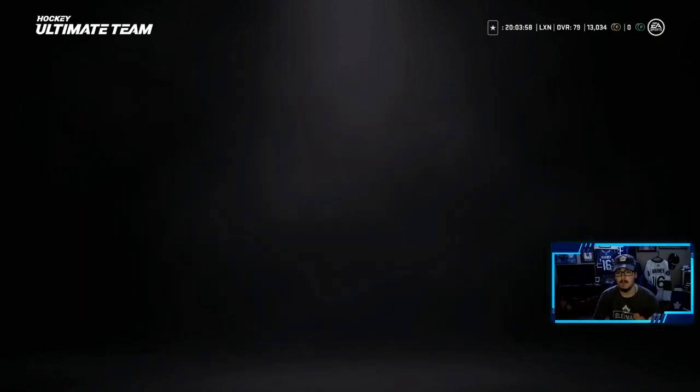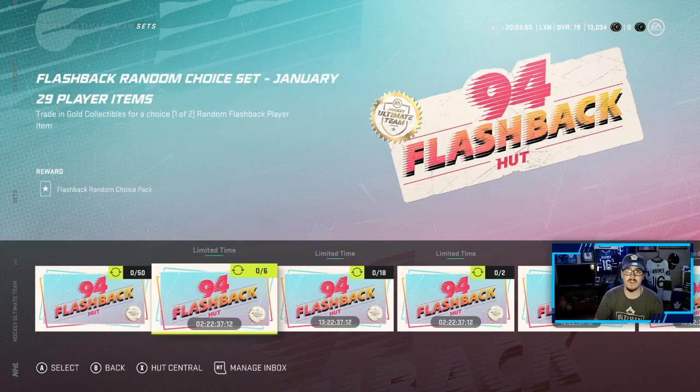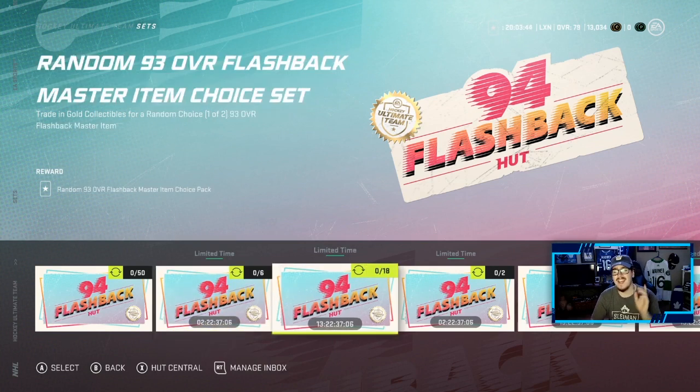So let's go into the sets. Let me run through and show you guys what it's all about. Here it's a typical trade in 50 gold players for a gold collectible. Here, you can trade in 6 gold collectibles for one of those players that I showed - the Rantanen, the Neely, all those guys. Here, you can trade in 18 gold collectibles for a 93 overall Master set, which was a Crosby and all those guys.